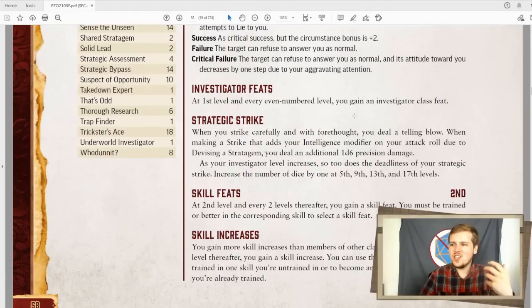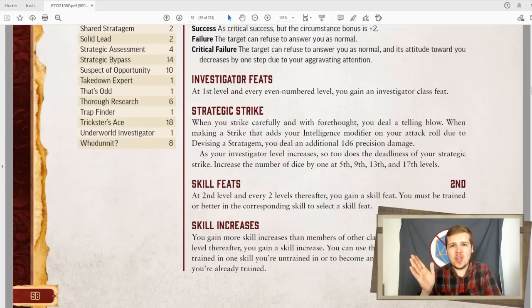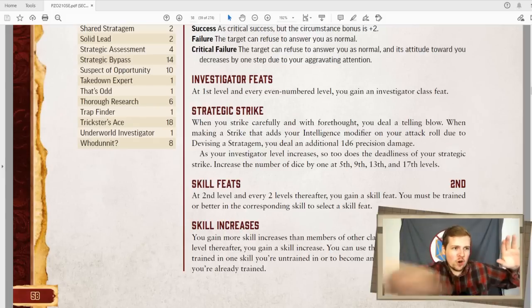And the final level one class feature, aside from feats, is strategic strike. If you're making a strike that uses your intelligence modifier for the attack roll, you get to add precision damage. This is basically just like a rogue's sneak attack. In fact, I think it scales better than a sneak attack — I think it scales one better. So by the end of the game, this is a 5d6. I think rogue's cap at 4d6. And this is obviously made to be used with devise a stratagem, where you roll, if you get a good number, you can strike using your intelligence modifier. So if you hit them, you deal bonus precision damage thanks to strategic strike. I always imagine the investigator fighting with a scalpel — like a doctor's scalpel, analyzing the target and finding the perfect place to cut.